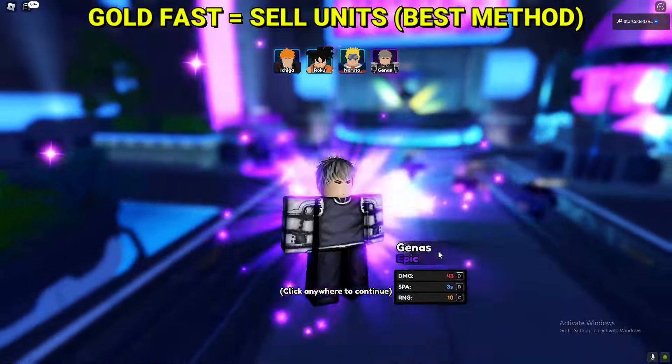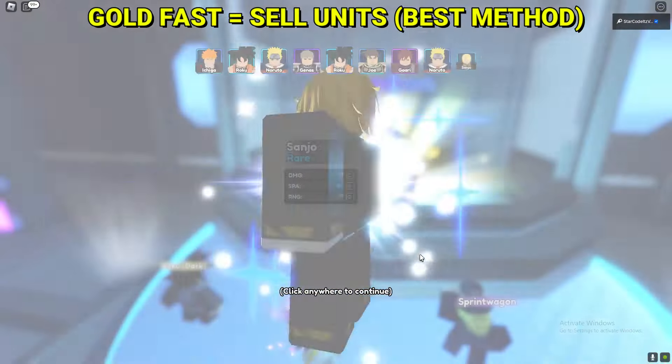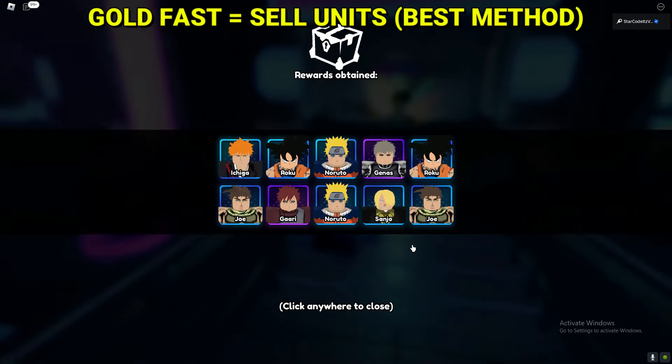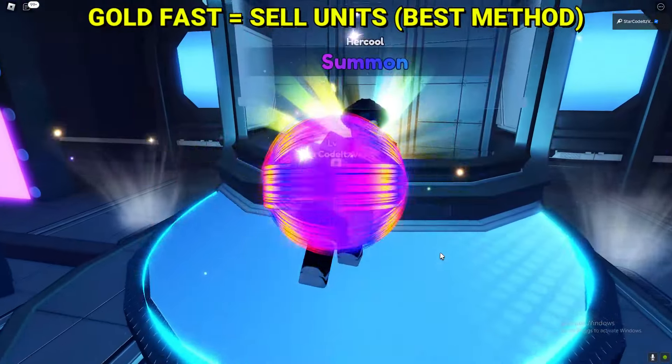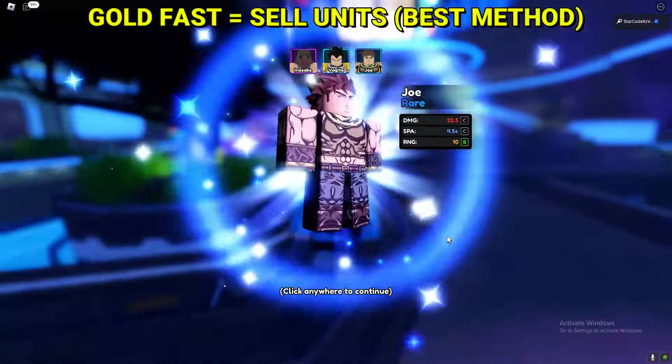Just go ahead and summon on the banner, then sell all of your bad units. I'll show you guys how much gold I can get by just doing this method right now — I should get around 20,000 to 30,000 gold. Unfortunately, this is the only way to get gold in the game.